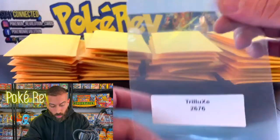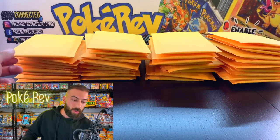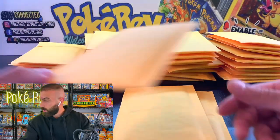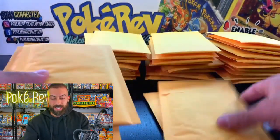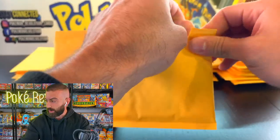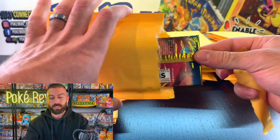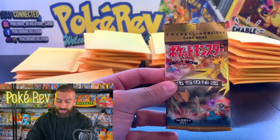Check it out — Trillix, you're going in with five packs. We're going to grab one, two, three, four, and five. Let's start with that first envelope and see what we got. They can be one of six different sets. Our first pack is going to be — oh yes — we're starting off with an OG classic: Fossil! There are some big hitters in here. The legendary birds are inside, and you could also get the Dragonite.